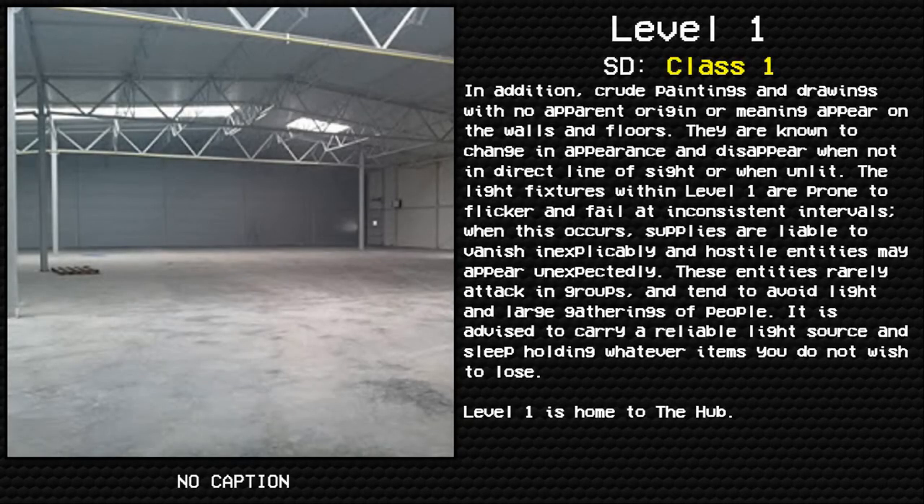Crude paintings and drawings with no apparent origin or meaning appear on the walls and floors. They are known to change in appearance and disappear when not in direct line of sight or when unlit. The light fixtures within level one are prone to flicker and fail at inconsistent intervals. When this occurs, supplies are liable to vanish inexplicably and hostile entities may appear unexpectedly. These entities rarely attack in groups and tend to avoid light and large gatherings of people. It is advised to carry a reliable light source and sleep holding whatever items you do not wish to lose.